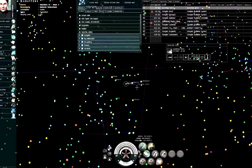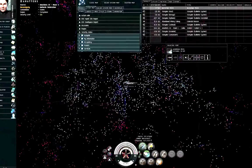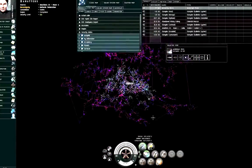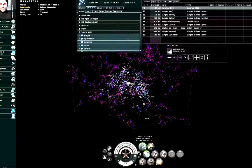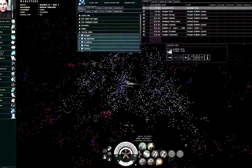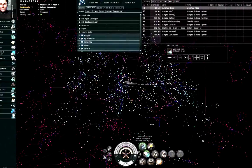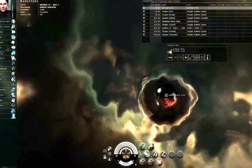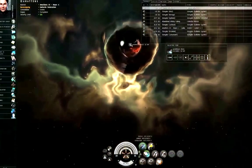There is a category of solar systems that do not show up on the star map. They're called Wormhole Space Systems, also called Unknown Space Systems, also called W Space. The only way you can get to W Space is by these connections called Wormholes.